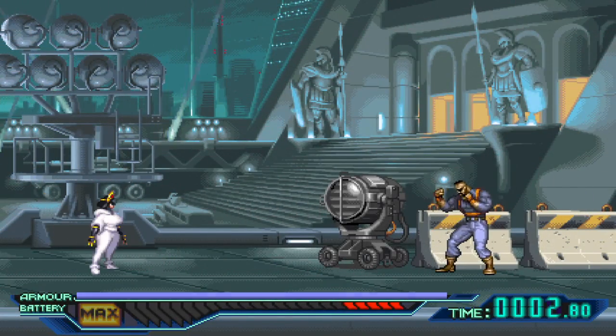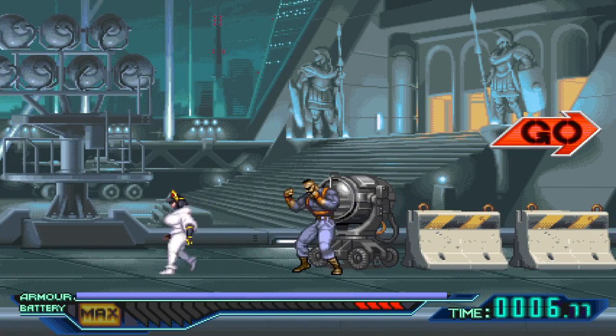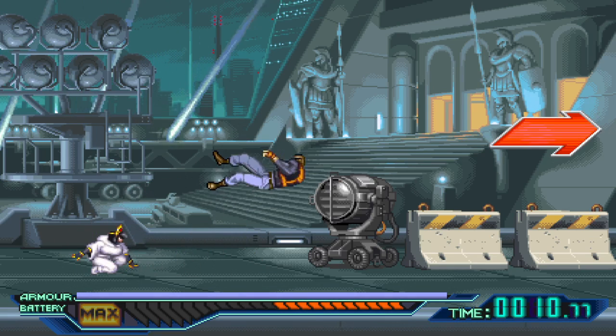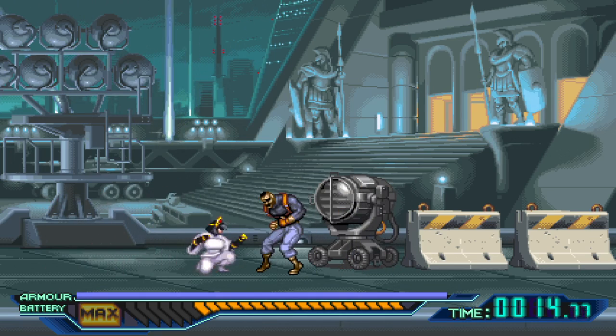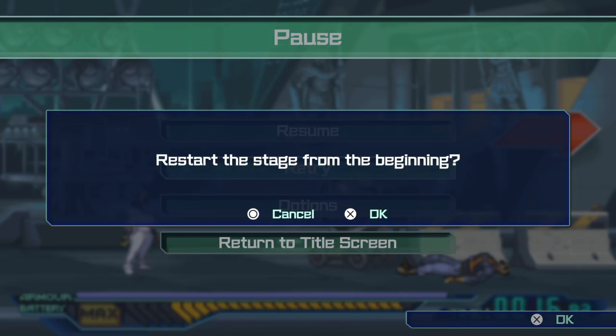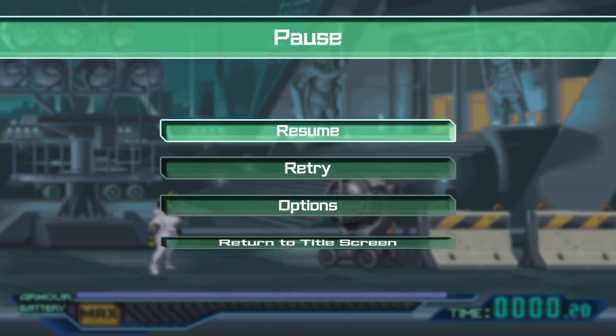I can throw them now, right? Down and attack. Crouching combo. Two crouching combos. And it also hits behind you when you swing your arm out like that.